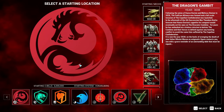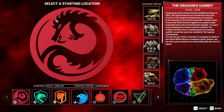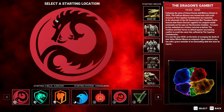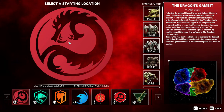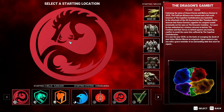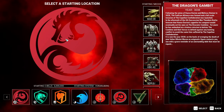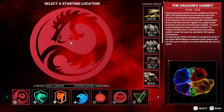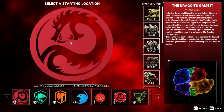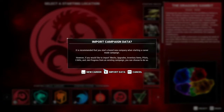Hello everyone and welcome back to the channel. This is a guide video on where to find all of the red caches of high tier weapons in Dragon's Gambit. They are hard to find, but easy when you know where they are, and for the most part the missions give you time to go find them. Having very good weapons makes everything easier, so let's get started.